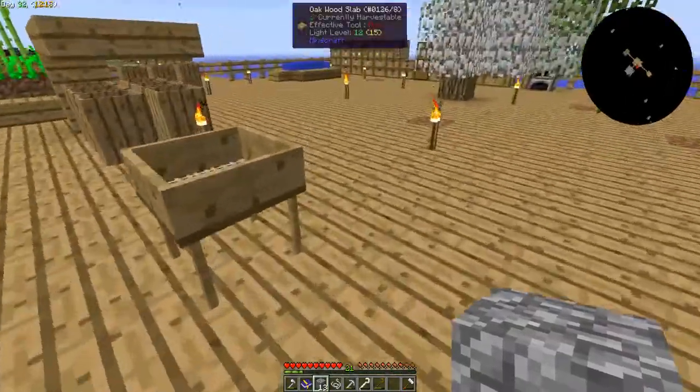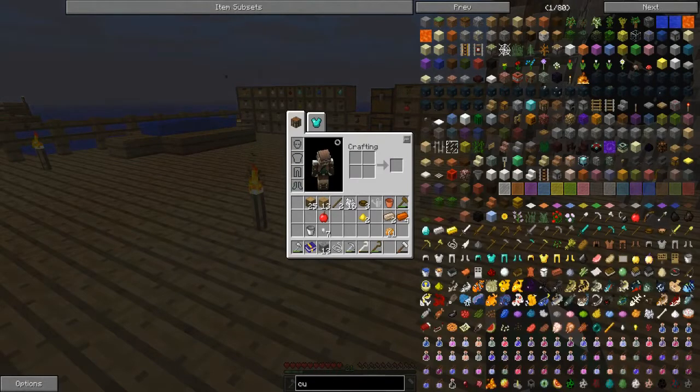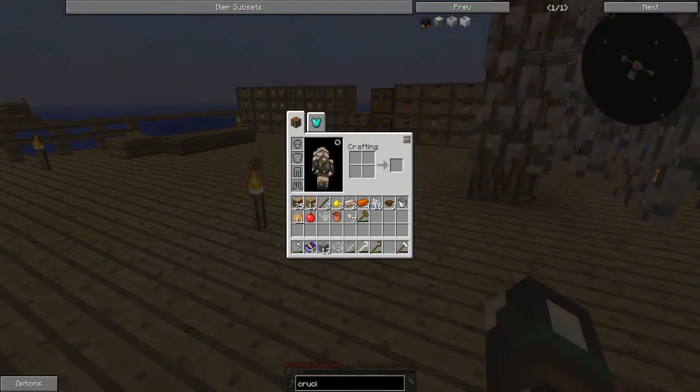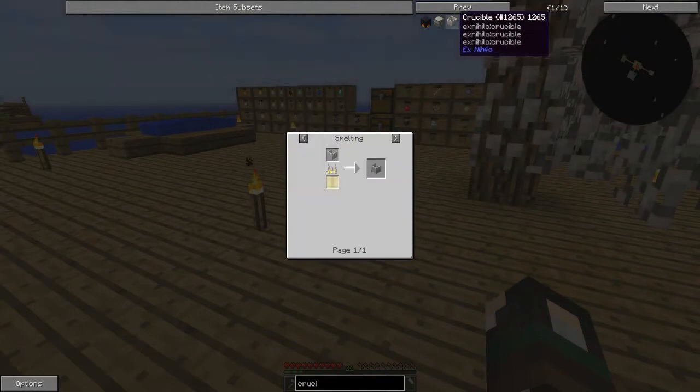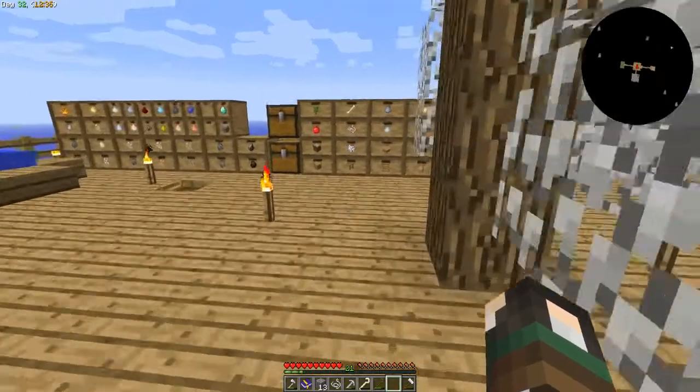I literally spent like 15 minutes just getting cobblestone, so we've got plenty. I do actually want to make another crucible because lava is going to be important - we're going to need a lot of it. Crucible - unfired porcelain clay, which is clay and some bone meal.